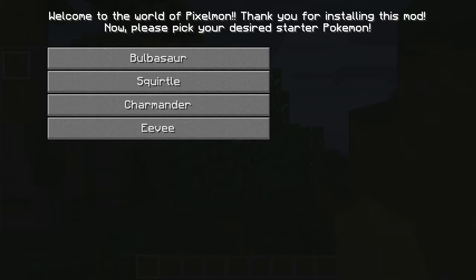Welcome to the world of Pixel Mod — thanks for installing the mod, now please pick your starter Pokemon. We can pick Bulbasaur, Squirtle, Charmander, or Eevee. I'm going to go with Eevee.